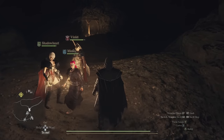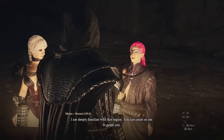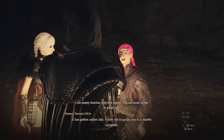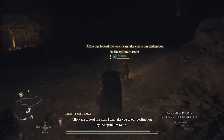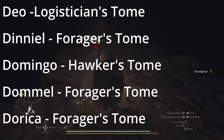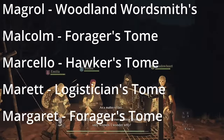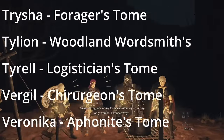Next I want to correct some misinformation regarding the specialization tomes you can use on your main pawn, such as forager, hawker, logistician, and so on. There seems to be a common misconception that only specific NPCs offer these as rewards after raising your affinity with them. This couldn't be further from the truth — after digging through the files there are over 200 NPCs in the game that offer one of the tomes if you increase your affinity with them. I'll drop a comment below the video with the full list.